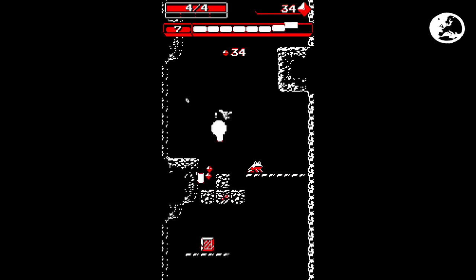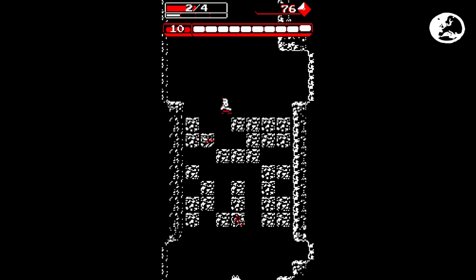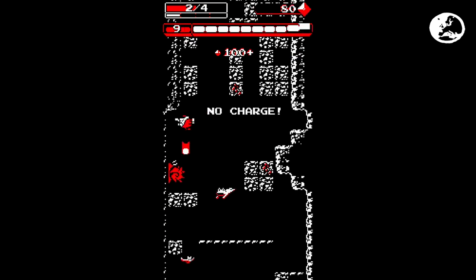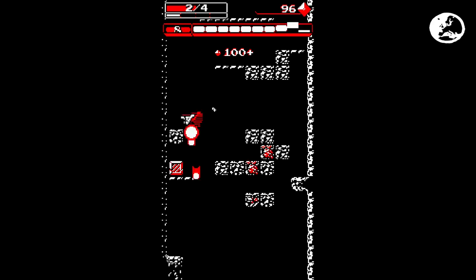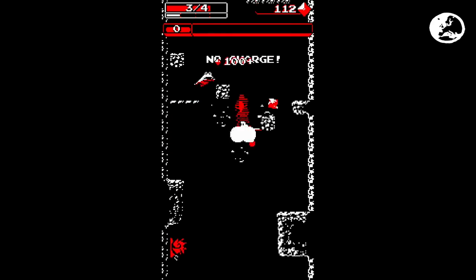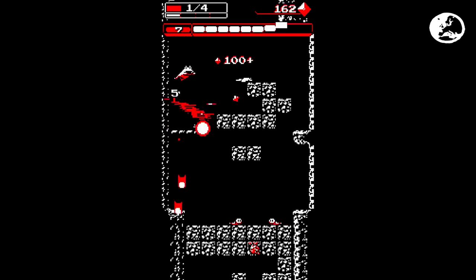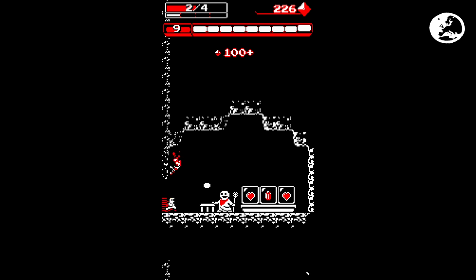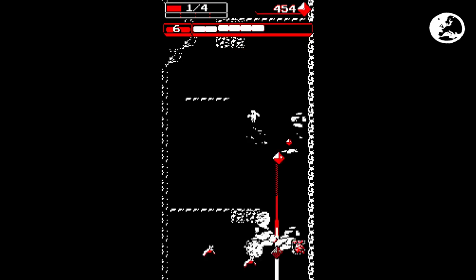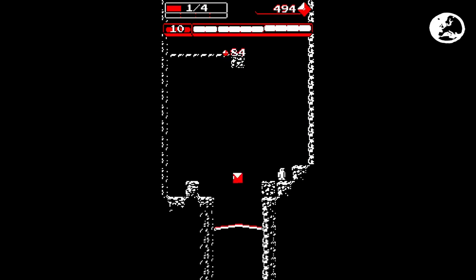Due out this year on PC and mobile platforms — hence the long thin play area, which is good for phones. Vertical platformer Downwell is fast, furious, and freaking hard. You drop ever deeper down a well, shooting at enemies with your gun boots as you fall. The recoil allows you slight control over your descent, but as soon as you run out of ammo you plummet like a stone. Gems you collect can be used to purchase extra ammo from shops, while weapon upgrades like a badass laser can be found in side rooms or awarded at the end of stages.